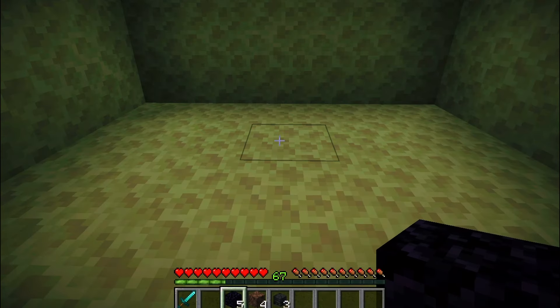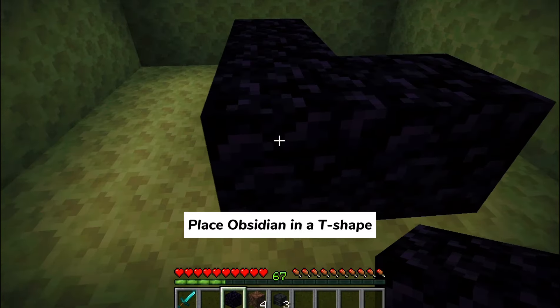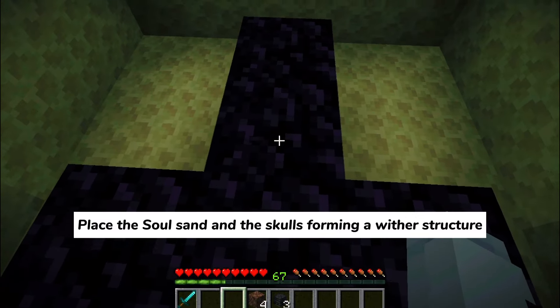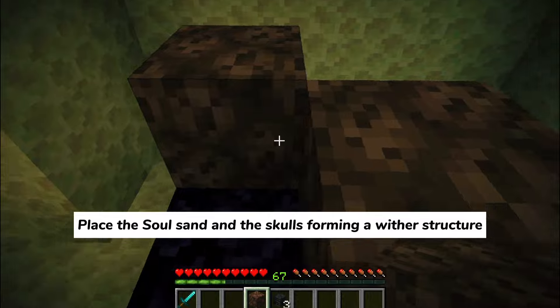Once your room is ready, it's time to place the Obsidian. Arrange it in a T-shape, like this. Next, place the Soul Sand and the Wither Skeleton Skulls on top, forming the Wither Structure.